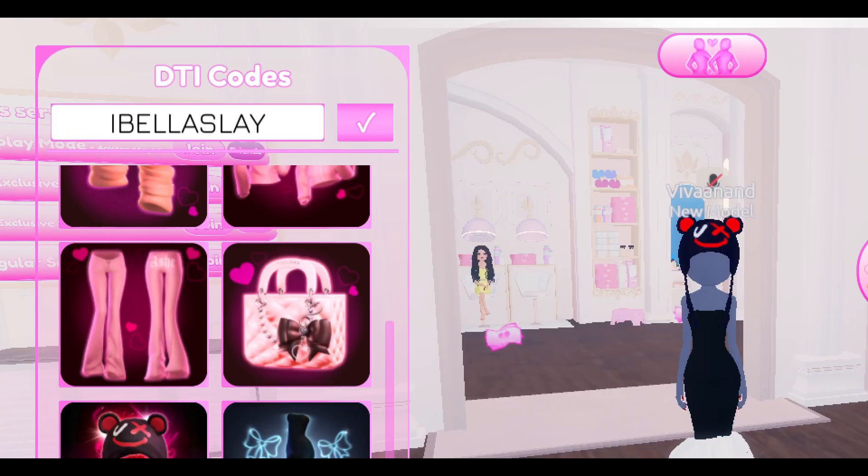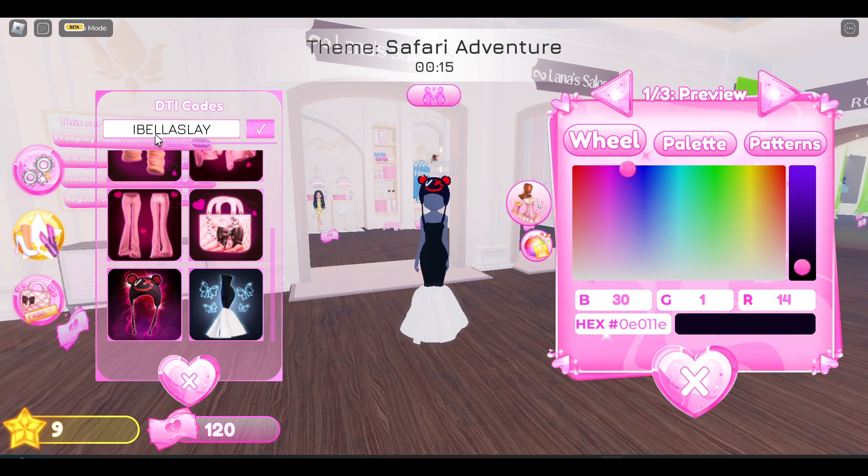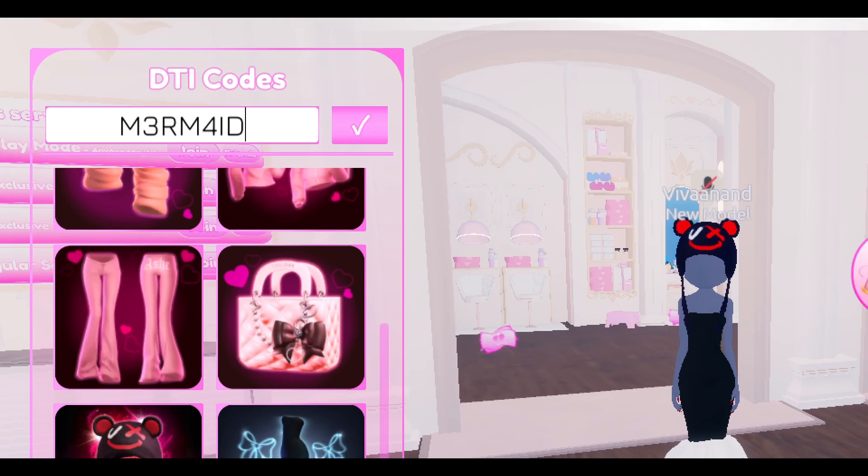The next code is IBELLASLAY. Using this code you will get a new hairstyle — the blondie hairstyle.